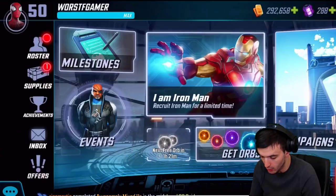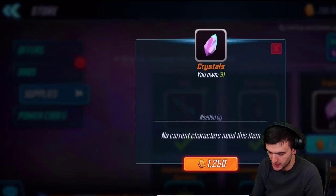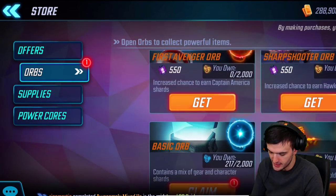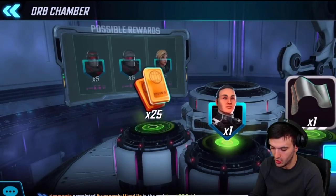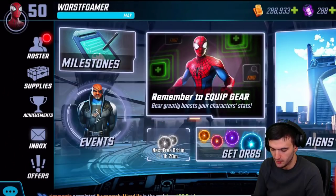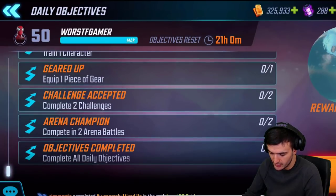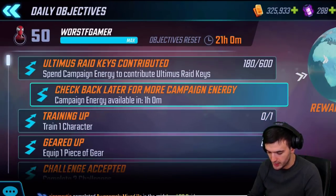In the supplies shop, make sure you buy everything that costs only gold early on — that equipment is all doable and will be great on your heroes. The game gives you a lot of different openings: every day you can log in and open free chests, so always open them up. Doing your dailies is still worth it — you get some gold and other rewards even if the experience isn't as critical anymore once you're at max level.